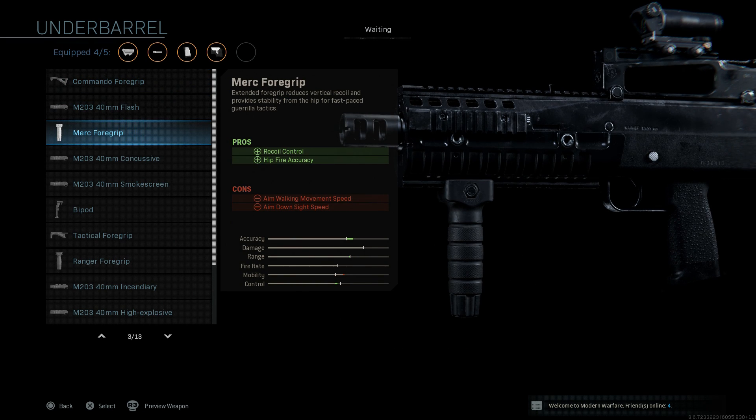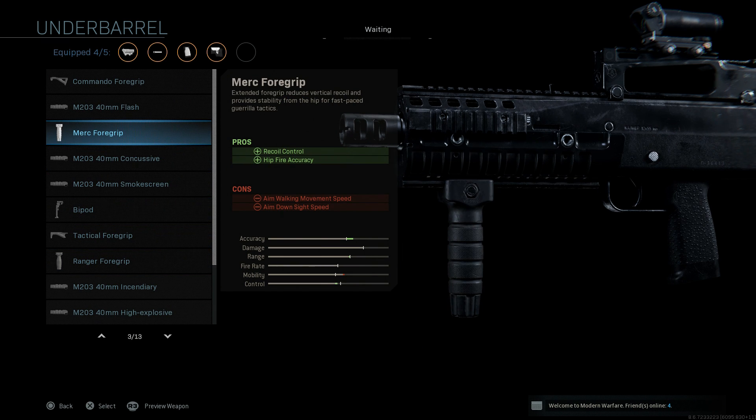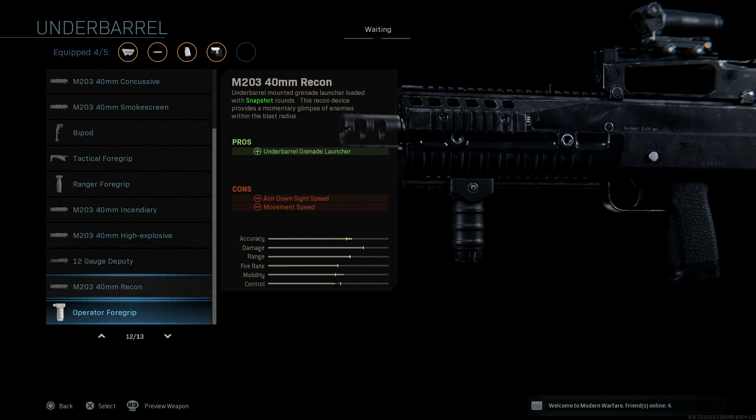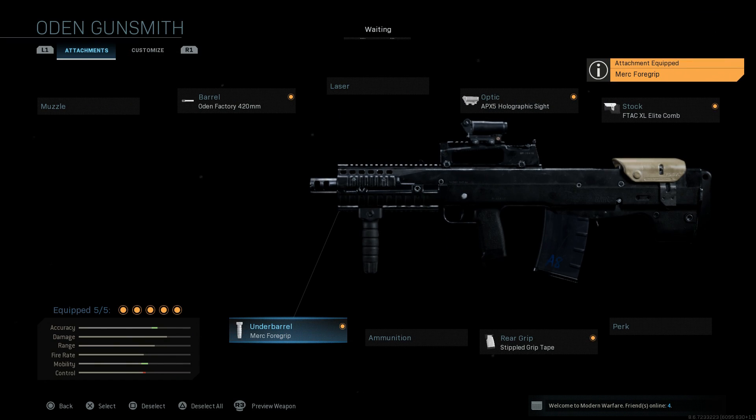For the underbarrel, the Merc foregrip and the Ranger foregrip are both very good depending on how you want to use the rifle. The hip fire accuracy on this is surprisingly good. We're going to go with the Merc foregrip to help with vertical recoil control, given that the 12.7×55mm is a .50 caliber round and the muzzle climb can be hard to control.